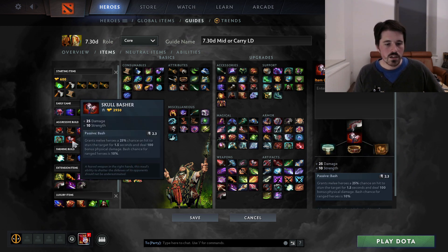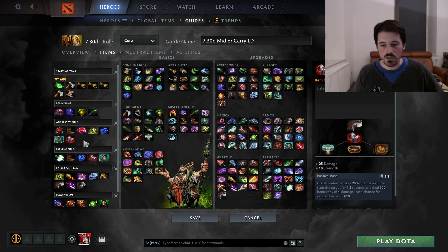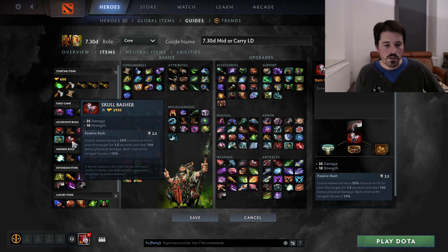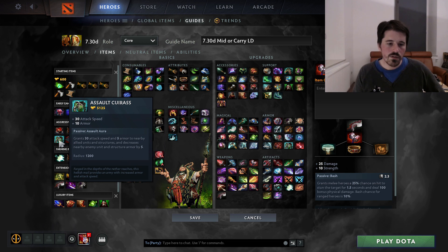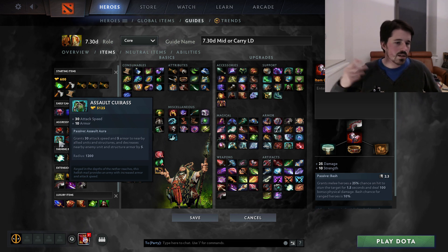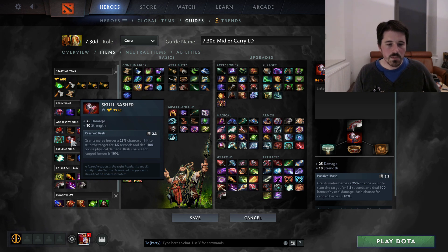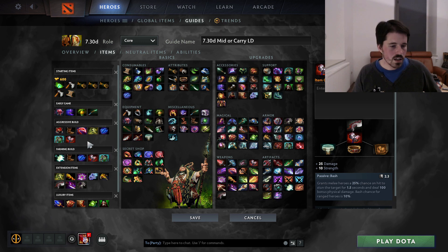The Skull Basher is also a very strong right-click item — gives you a decent amount of damage and some lockdown, incredibly strong when you have a good amount of attack speed. You can also get the Basher before the AC; it sort of depends on the game. The AC first is a bit more expensive but better in teamfights, while Basher is better if you just need more lockdown — or if you need a way of canceling a BKB TP or things like Spin TP or Rage TP against certain kinds of heroes.